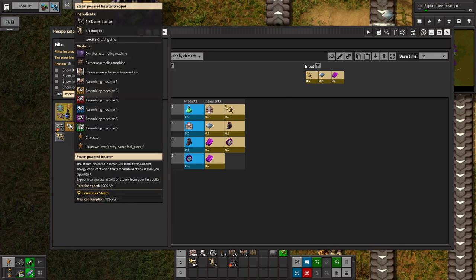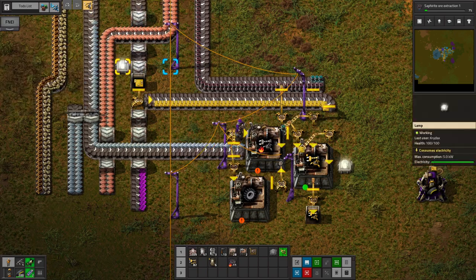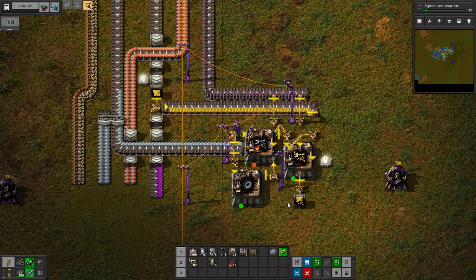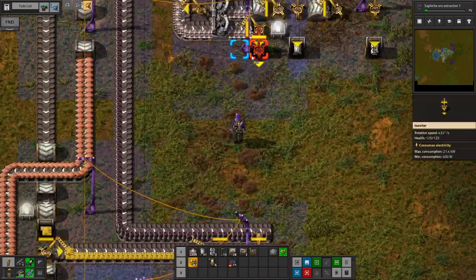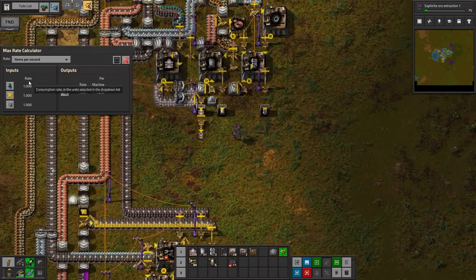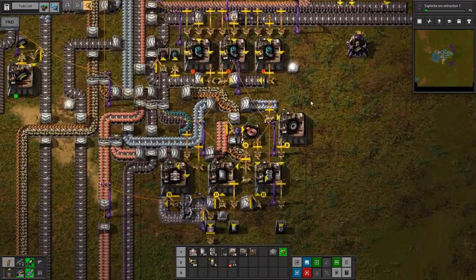Then inserters — this is half of an inserter per second and this can make one per second. Maybe I do just want to use this supply, because that would make my life a lot easier. Because the issue is going to be the Omni-turs, because that uses one Anbaric. This would use a third of a regular one, so that's 1.3. We're only making two, so there's a little bit of leeway there.